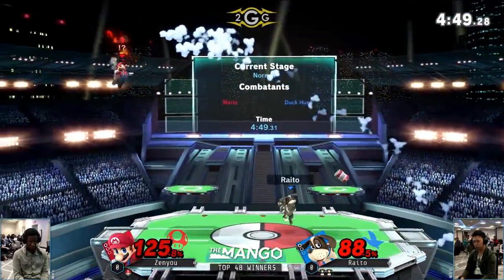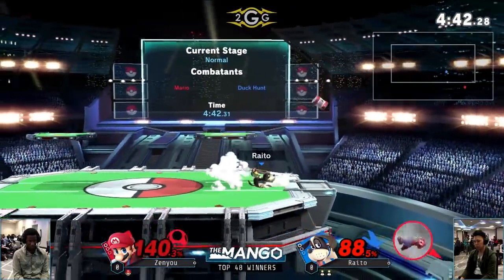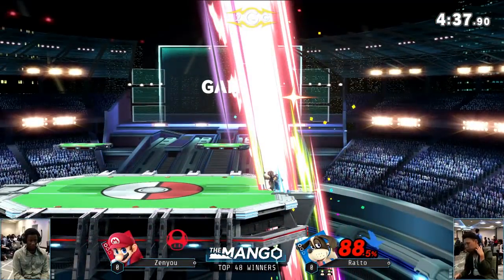The clay pigeon looked like he was trying to intercept Zenyu's combo, but still got percent off of it. Raito's working with this lead super well. He has such good stage control — forces him to go high to avoid the can and then just up-airs him.